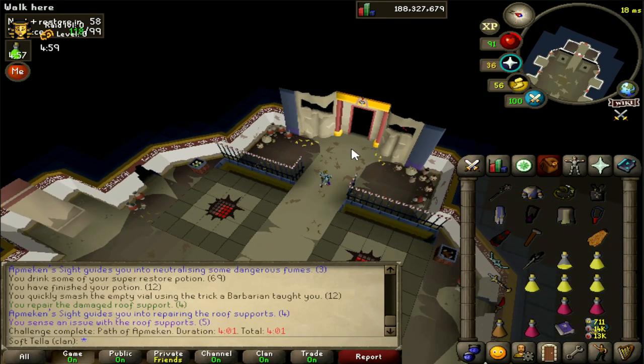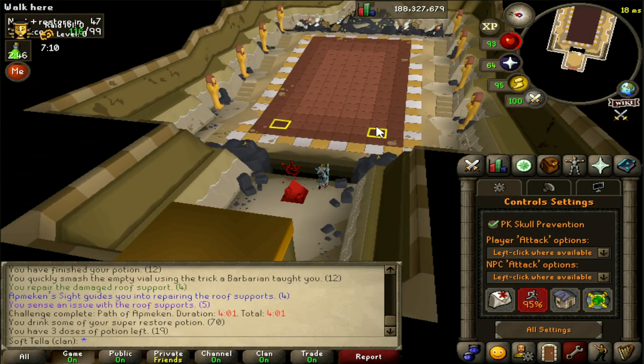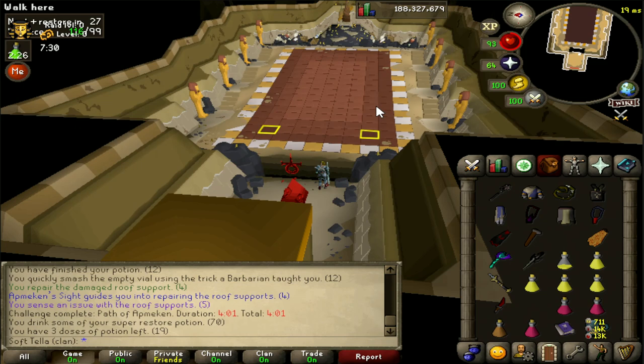Now let's get on to the boss. This is the room of Barbar. As you can see, it's slanted downhill because he likes rolling boulders down at you - kind of reminds me of a Crash Bandicoot-style fight. Let's go through Barbar's attacks before we start the fight.